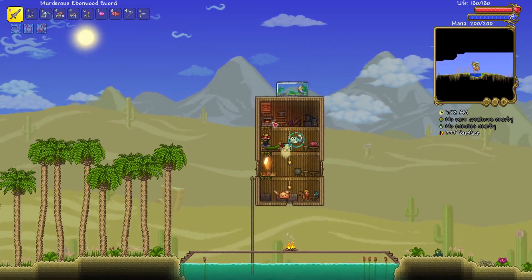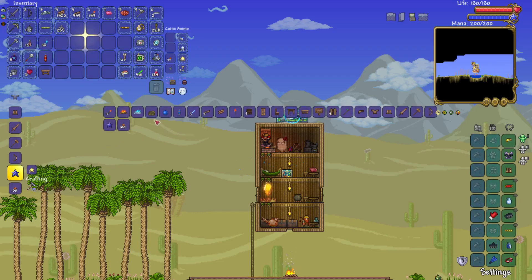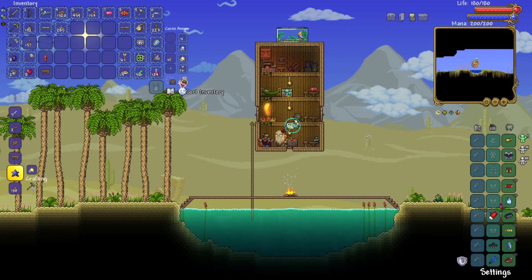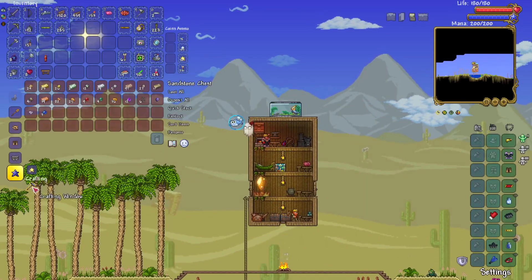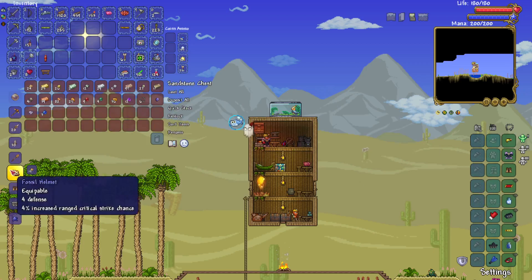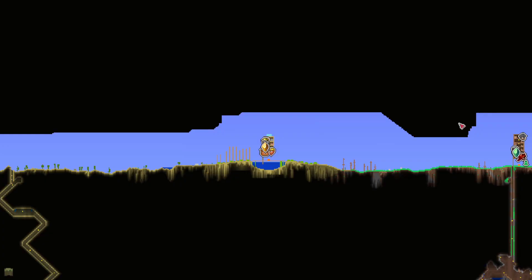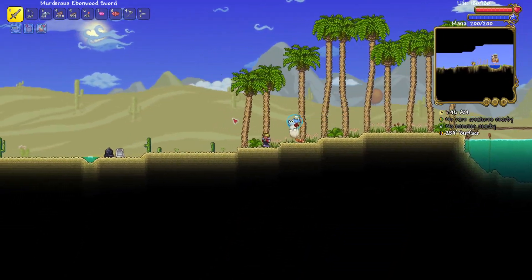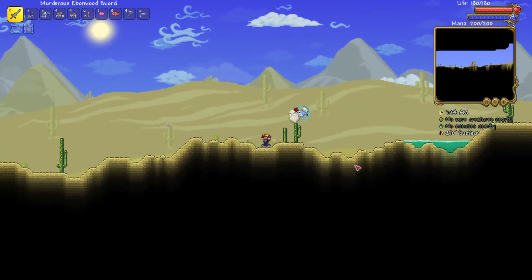I kind of wish that I was doing this in expert mode, because I'm admittedly not great at Terraria, especially because I'm a little out of practice. I'm pretty good at routing games. Four versus four, so I guess I'll make a fossil helmet, and then I just need to eventually explore the underground jungle to get more sturdy fossils so that I can make the fossil armor for actually dealing with bosses.